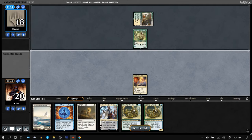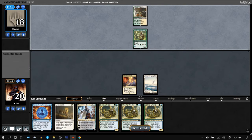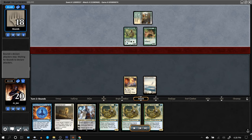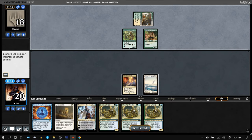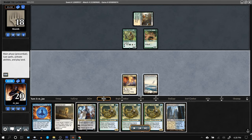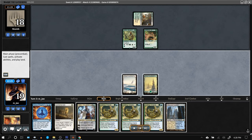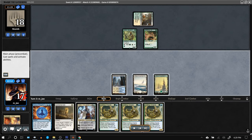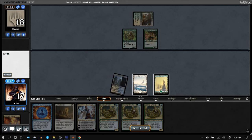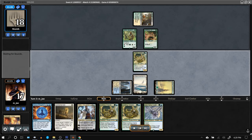We do like to see Hierarch instead of Glistener Elf. One more chance to draw lands before we start suffering. Drew a land — thank God. The play here is Coiling Oracle and hold up Ephemerate, hopefully establish some blockers and then get Teferi down, because we can't just afford to lose to Teferi right away.